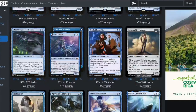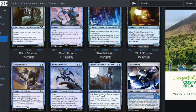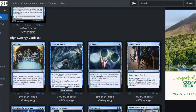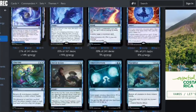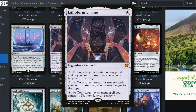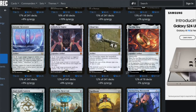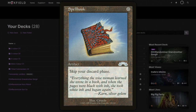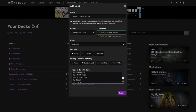Important note: Hercule's triggered ability happens at the end step, but Hercule doesn't have to be on the battlefield for it to take effect. So running Strionic Resonator and Lithoform Engine would be a great idea — you can copy the triggered ability. Also, Spellbook for no maximum hand size — we'll add all of those.